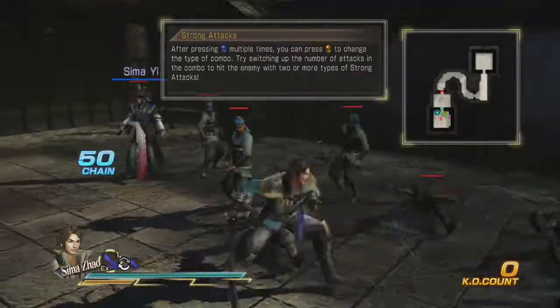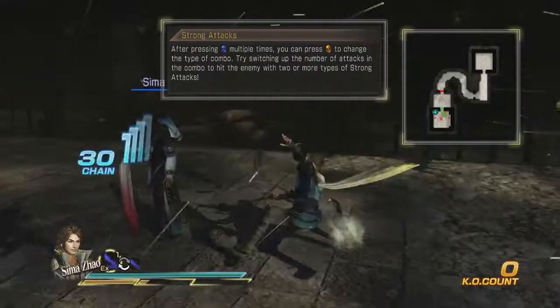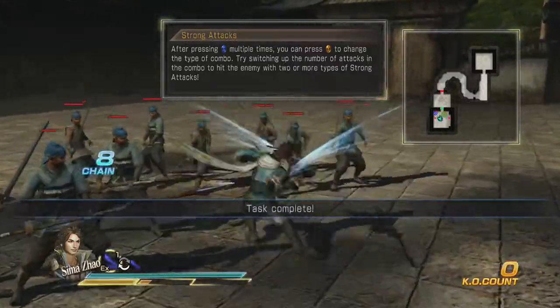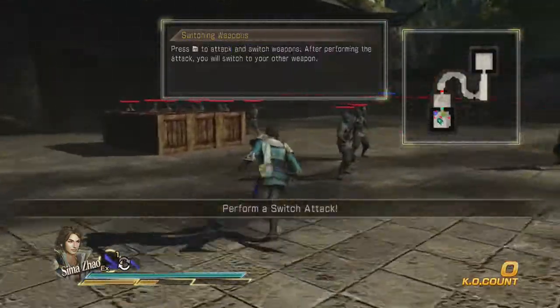I guess they're making Sima Zhao seem like a surfboard kid. So one, two, three, four, and Y — that's one type of combo. You can hit X up to five times and then hit Y. After you hit him a sixth time, you can't use Y to get a combo.